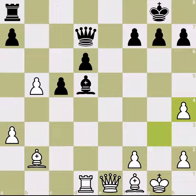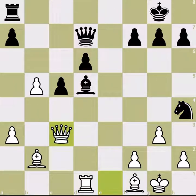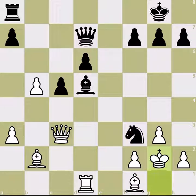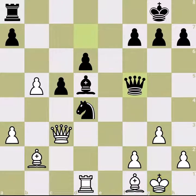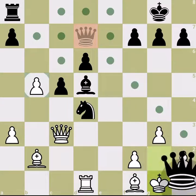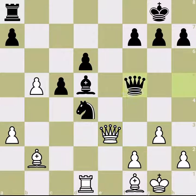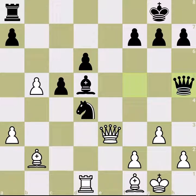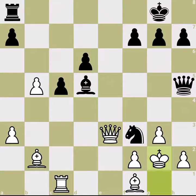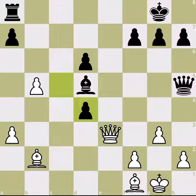You cannot get rid of the fork by playing Queen c3 because then the knight comes in, gives a couple of checks, and the queen jumps in. Black wants to play Queen e5 and deliver mate at h1 — this is why he plays Queen f5. White should stop this, but then the rook is gone. You cannot move the rook away because then it is mate, so white has to sacrifice the rook for the exchange, which is just a losing position for white.